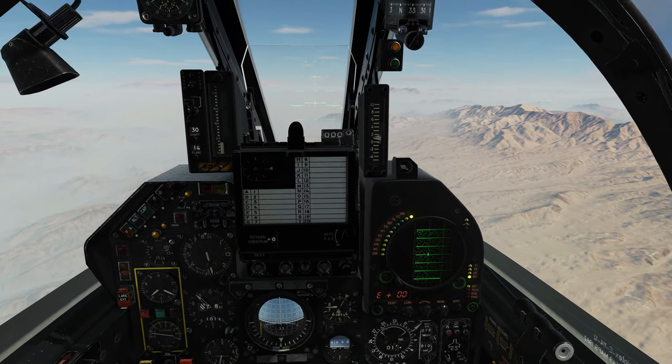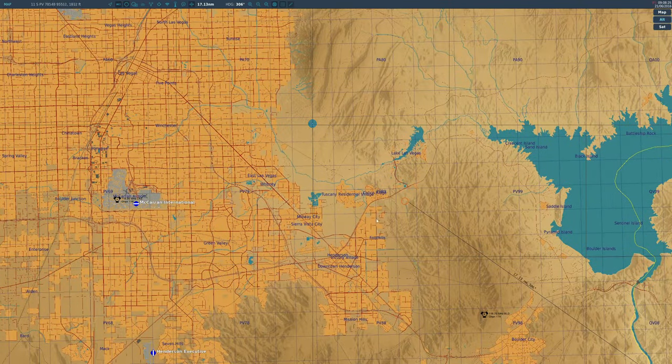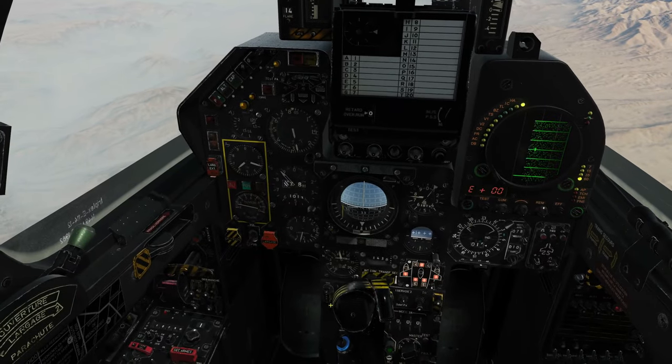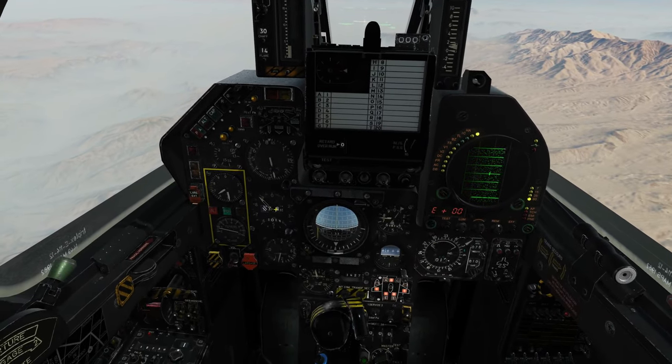We're going to fly to the approach point, but we've got to think about altitude too. The approach point is 10 nautical miles from the runway threshold. With a glide slope of 2.5 degrees, you should have 300 feet elevation for every mile of travel: 10 times 300 feet is 3,000 feet. But remember this runway is 2,000 feet high, so we want to be 5,000 feet ASL at the approach point. If we're not at that level we will not catch the ILS radio beams. Check the altimeter — set to QNH 1013 millibars. We're currently at 8,000 feet.